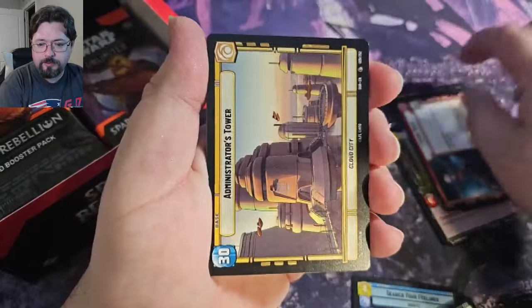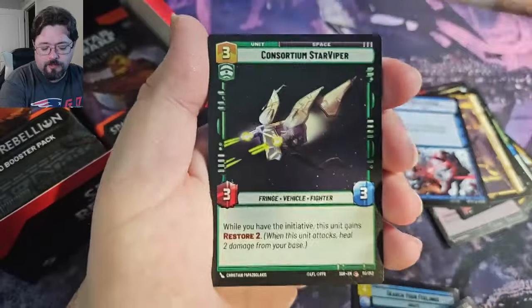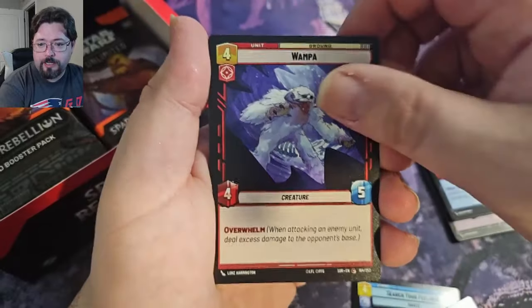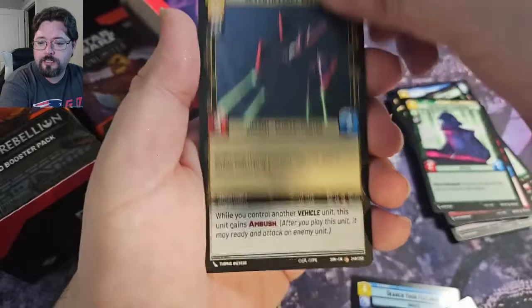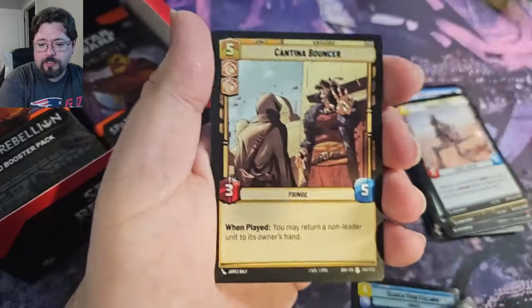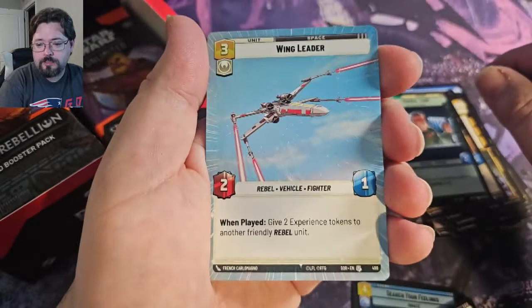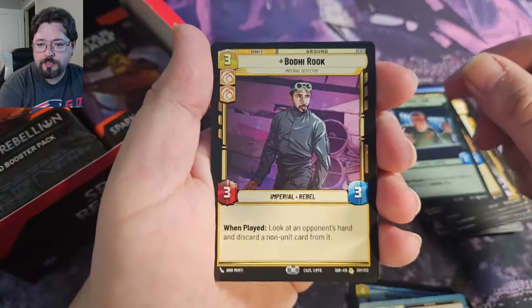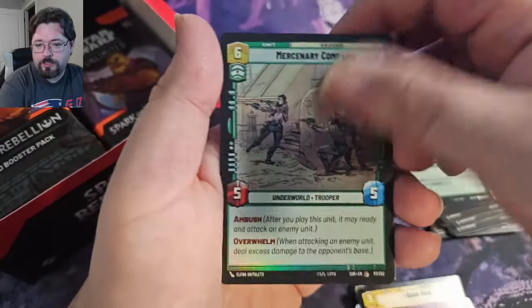Radial Sabine Wren. Is there anything anyone was disappointed wasn't included in the set? I'm pretty happy with it so far. Hyperspace Wing Leader — that's a good looking card. And we've got Bodhi Rook Rare, and a Foil Common Mercenary Company.